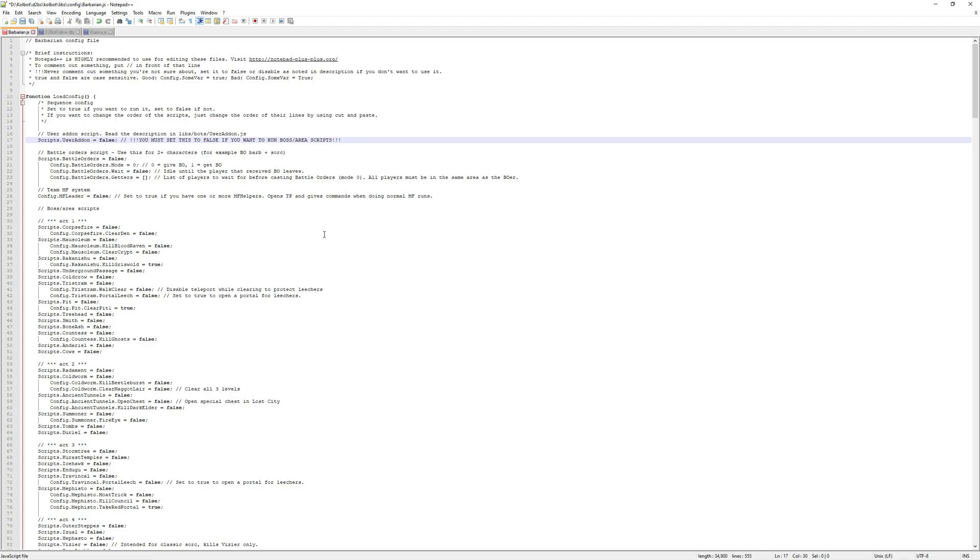So how do we set it up? The first thing we need to do is create a character configuration file for our leecher. Our leader would have already been done, so I'm assuming you've already done this and understand how to do it, so I'm going to skip that part. If you're new to this, please go back and check my other videos. I'll leave a link in the description to the playlist.